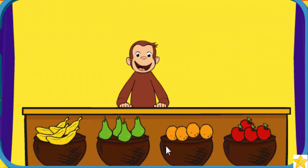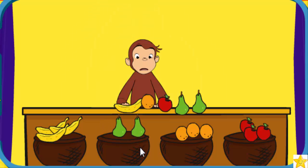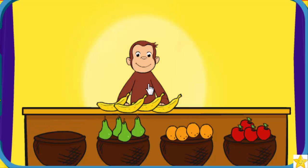You did it! Can you add fruit for George to juggle? Click the fruit to give him four of any fruit, but don't give him any oranges, then click on George. That's not right. Click the fruit to give him four of any fruit, but don't give him any oranges, then click on George. Good job!